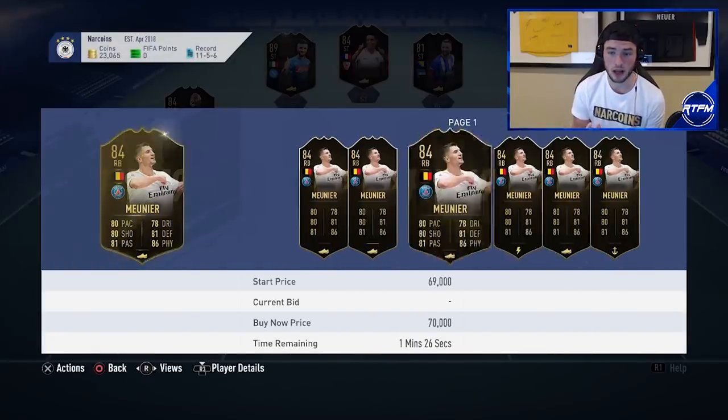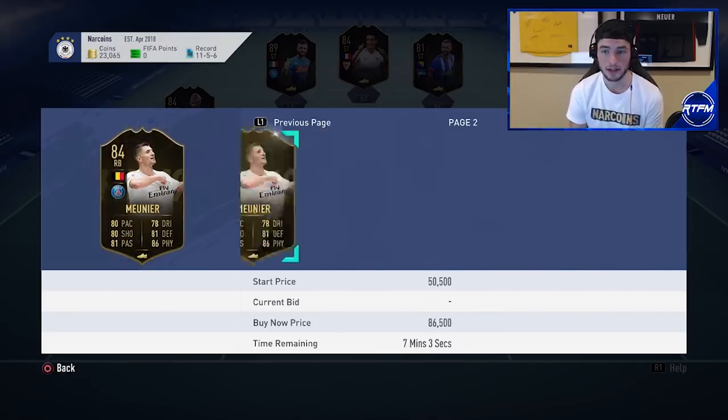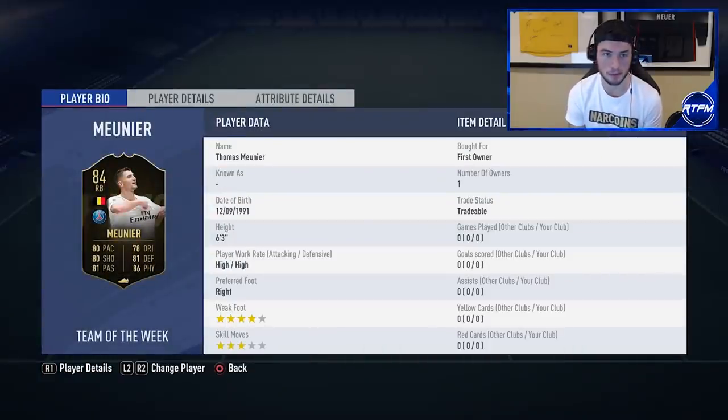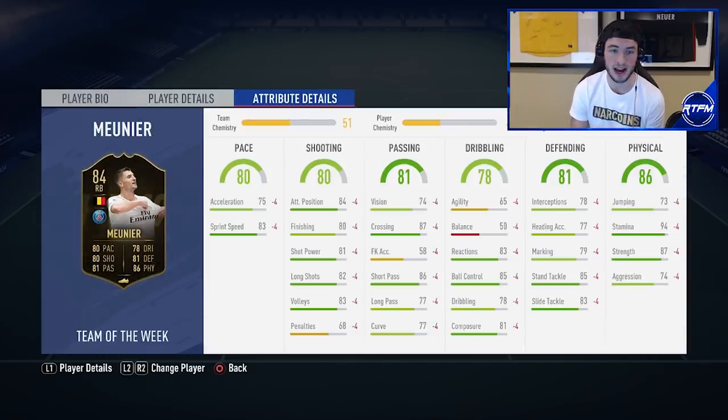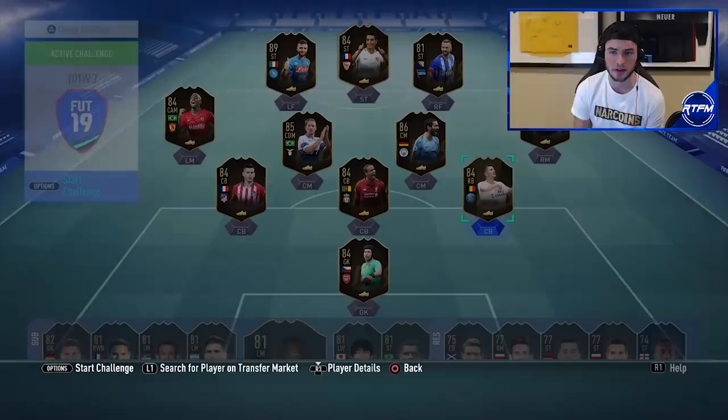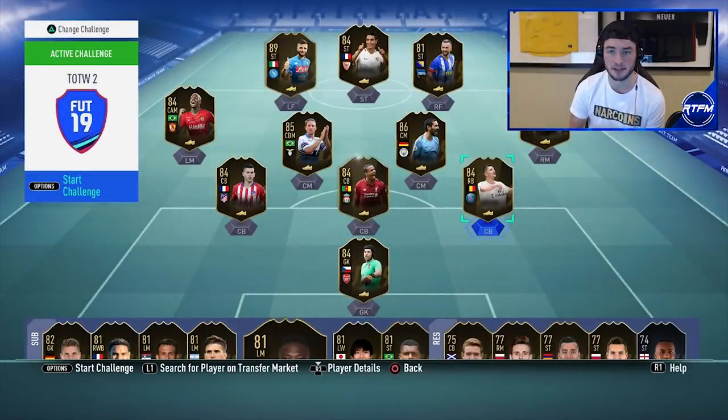Thomas Meunier is a fantastic investment — almost one of the best from this team of the week. Not only is he a right back, but people would use him at center mid. He's got a four-star weak foot, he's six foot three, and he has the Mbappe link, which is critical to a player's jump in value. He's got 83 sprint speed, 84 attacking positioning, 87 crossing, great defending stats, and fantastic stamina. He's around 50,000 coins — look to buy on Friday when team of the week prices drop.